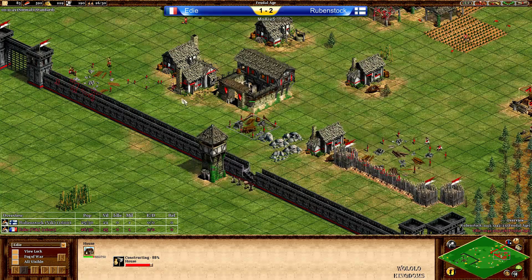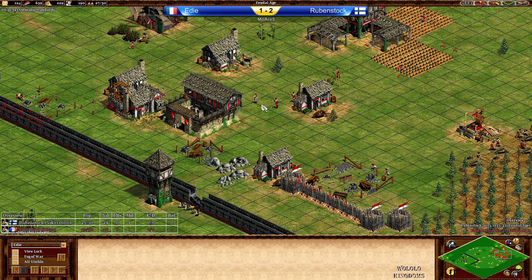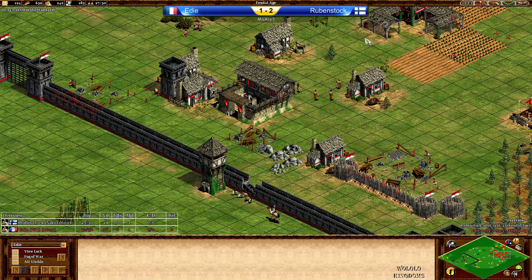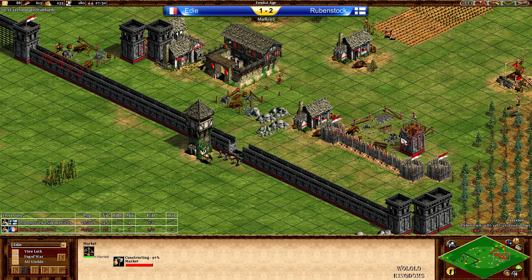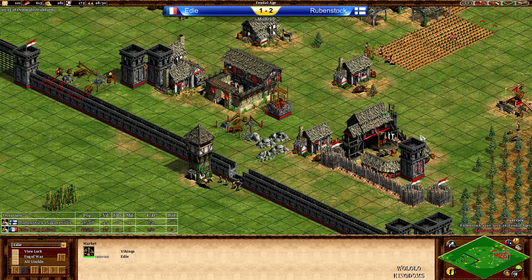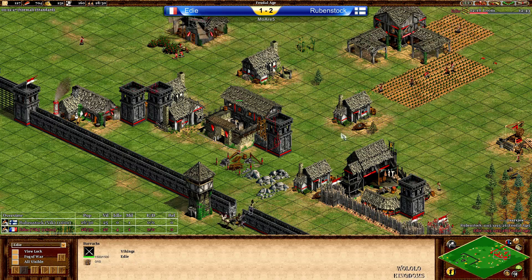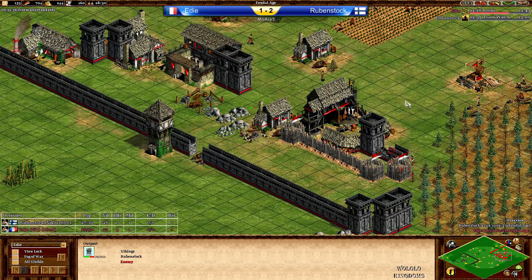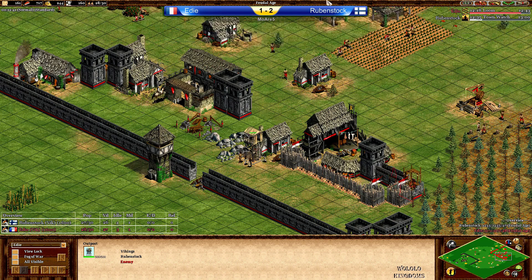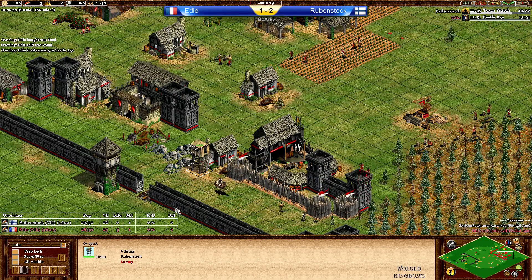The market is coming up. He can only go with one watchtower and then needs to buy stone again. Sending villagers out — he should be able to click up to Castle Age in reasonable time. Going with the Blacksmith and Market. A few more stone walls coming up. Rubenstock saying okay let's try this again — it was successful last time in the end, so why not go for the early age aggression. An outpost coming up — this could have been a watchtower. Eddie is not going for a watchtower right now. Instead he's clicking up to Castle Age.